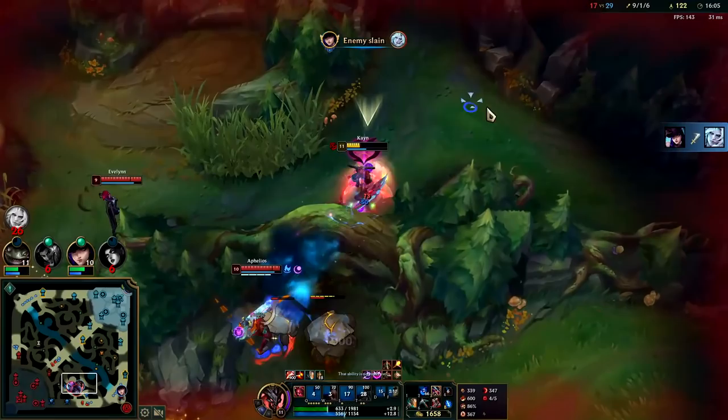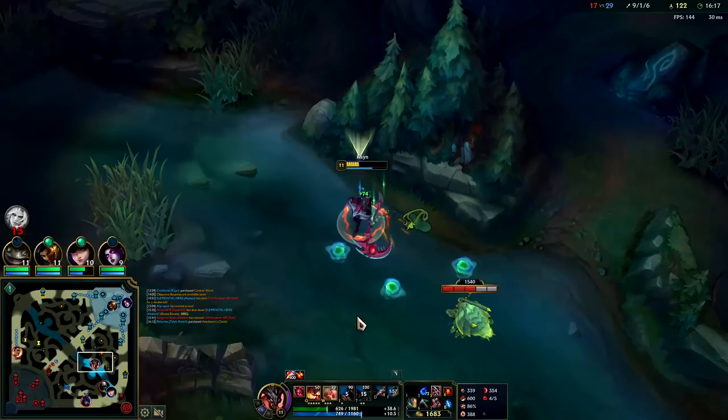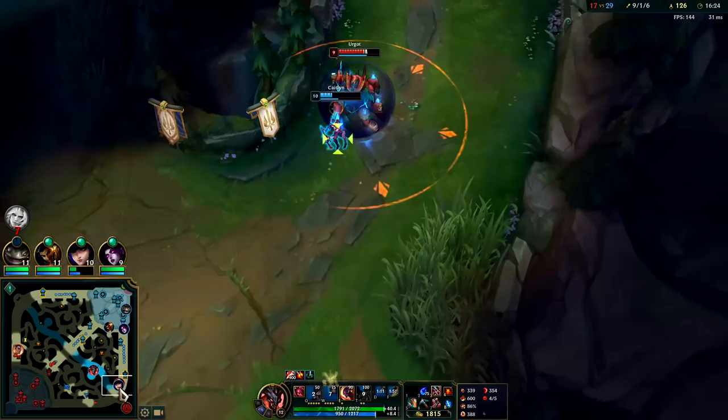I don't actually have R here. This is so freaking sketchy. That was beyond sketchy — I almost just killed myself. I know Evelyn's still chasing me. I do have Goredrinker but I'm very low — if she has R that could be bad. There we go, back to full health. Very balanced.